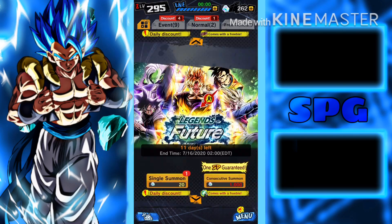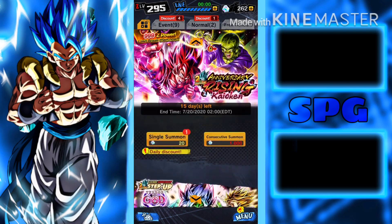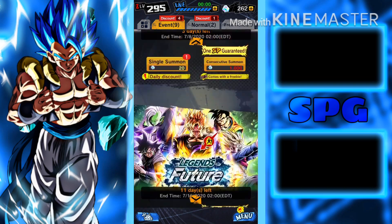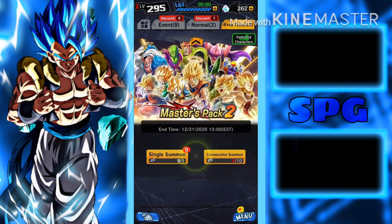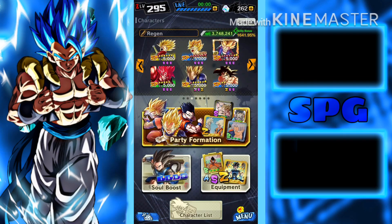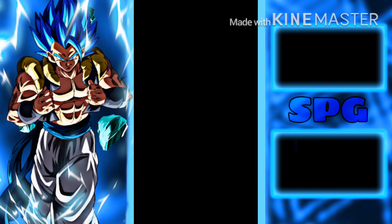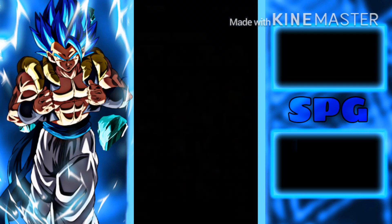I don't know why they do that, but I was actually bugging — I was scared like, where's the banner? I thought they were trying to remove it or do something to my account. I kept scrolling like a dummy trying to find it. The only banner I could see was Zenkai Gohan, and supposedly Zenkai Goku's banner is coming back as well. But overall, don't spend your crystals on Zenkai level 7 Trunks — don't do it. If you're free to play, do not spend your crystals.